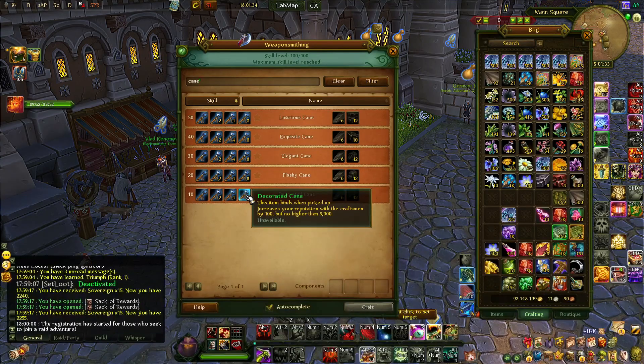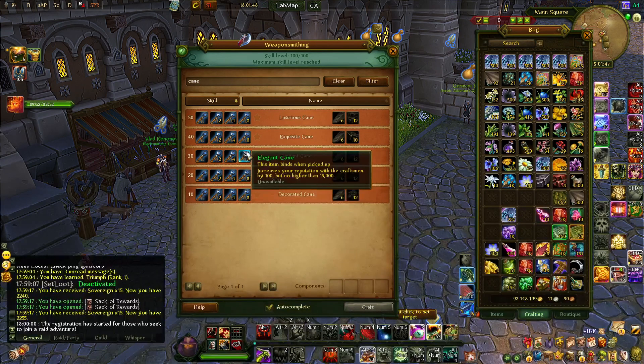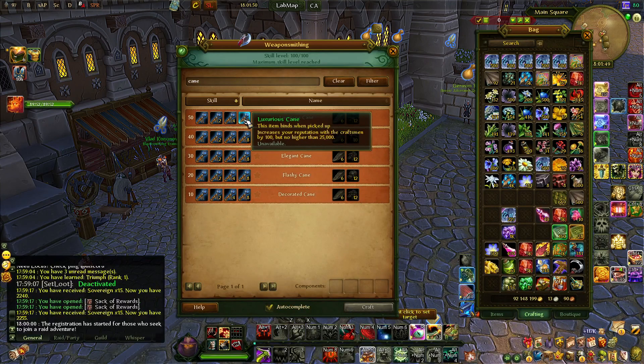It's 100 reputation by base per item that you craft. You probably have some bonus from your tabard and some passive bonuses, maybe from your guild rubies as well. Then you simply craft all the way to 25,000.